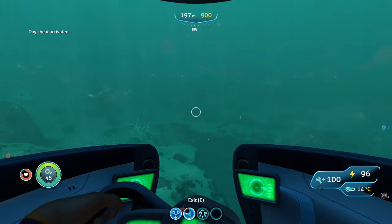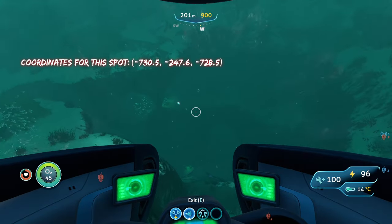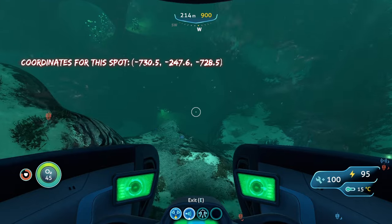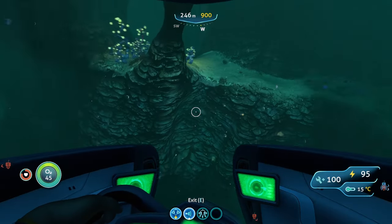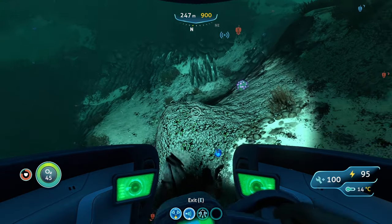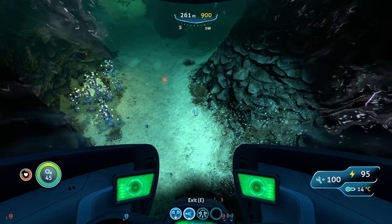Now once we're in the Spar Street, you're going to see this big hole right here. You're going to head down this hole, and this is where you're going to start looking for your time capsules. They can spawn just about anywhere down here — they can spawn on the sea floor, on this little side, all throughout the cave. And as we're going to see, there's one time capsule right there.